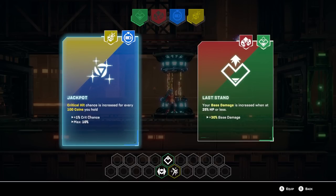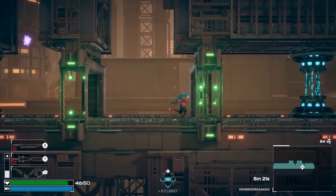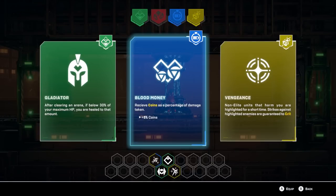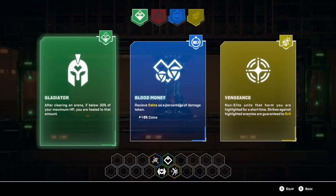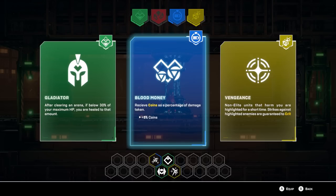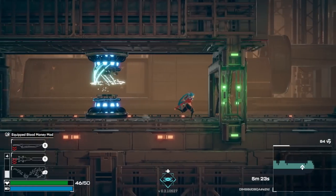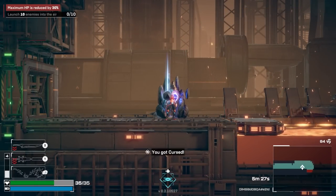I kind of need this one because the Vampirism would be nice, but I like that crit chance. I don't know if I'm going to save 1,000 coins very quickly. Receive coins as a percentage of damage taken. Not only units that harm you are highlighted for a bit. After clearing an arena, if you're below 30% of your max HP — nah. I kind of like the blood money. What is this? Cursed loot — sure, let's see what happens.